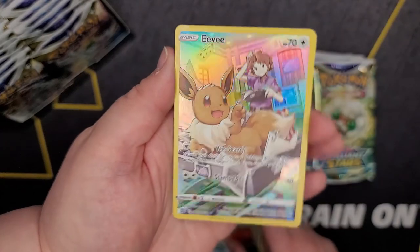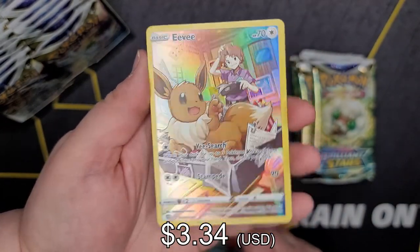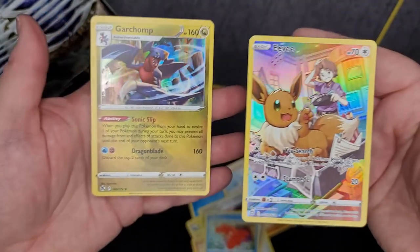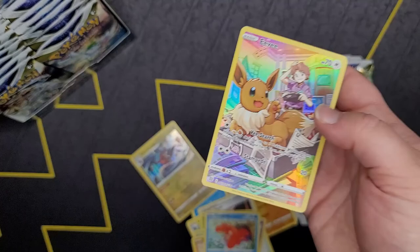Oh there it is! Yay! The colors are so gorgeous — I love that holo, I love that it's just like a flat holo, it really stands out. And a Garchomp holo — sweet, so cool, that's awesome!